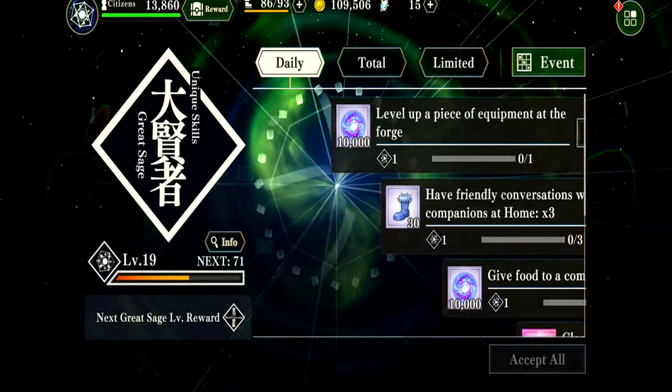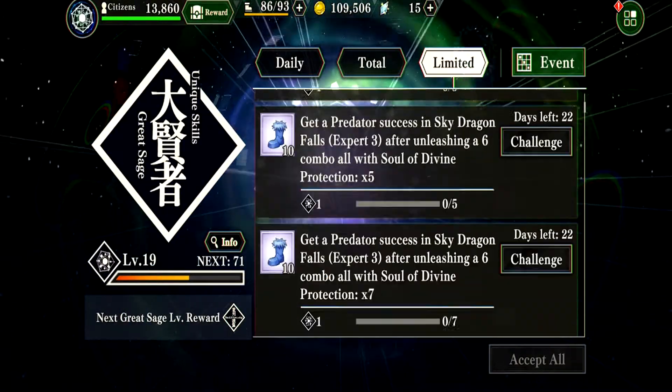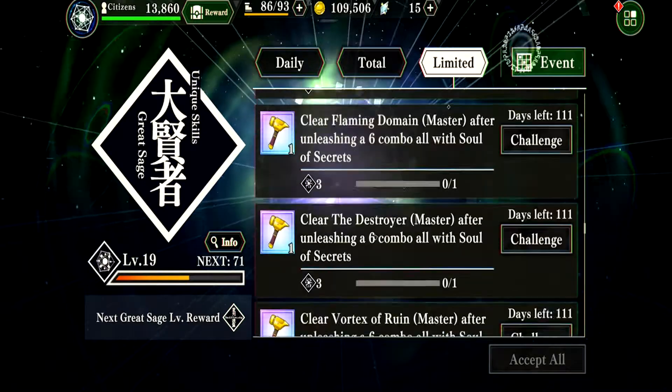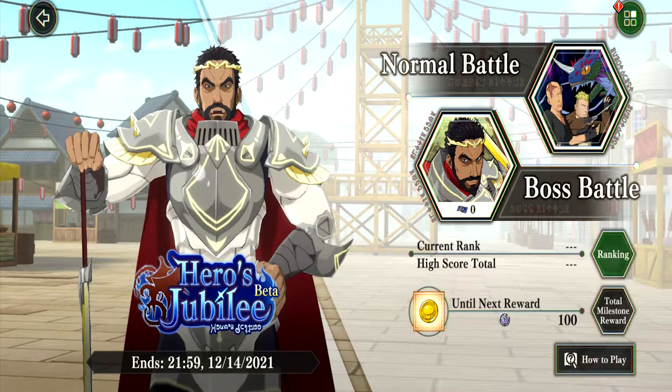I just want to look at the missions to see if we can get ten more from the missions, because that's the ten from before that was from Chion's skills. No — that only puts us to 90.